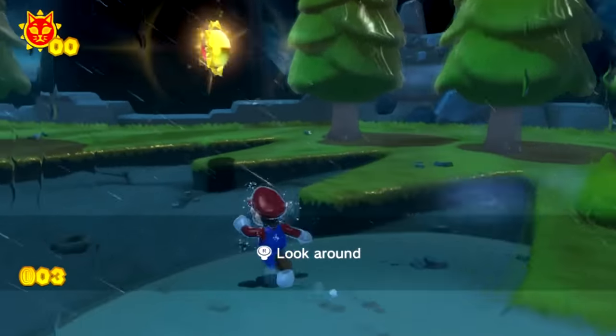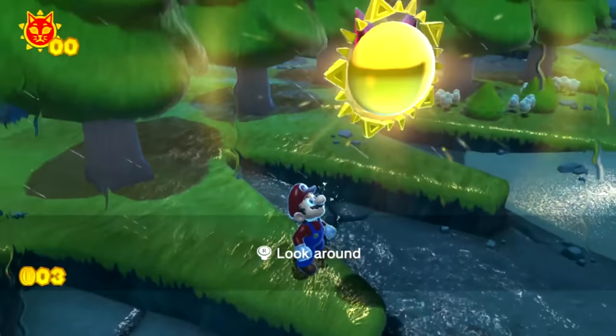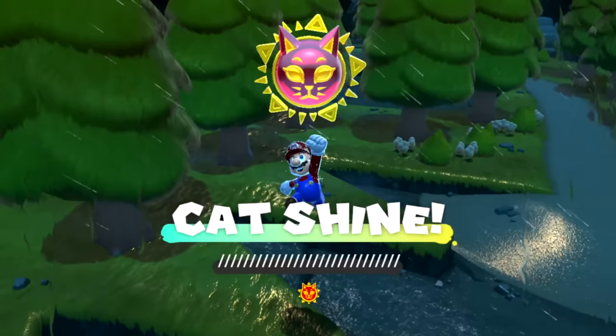You might be wondering what happens if you collect this modded-in cat shine instead of the cat shine you're normally supposed to collect at the beginning of the game. Here's what happens. Wow, look at all those cat shines and what an interesting level name we have here. Oh, and look — it's the cutscene of Bowser being scared away by the light of the lighthouse.